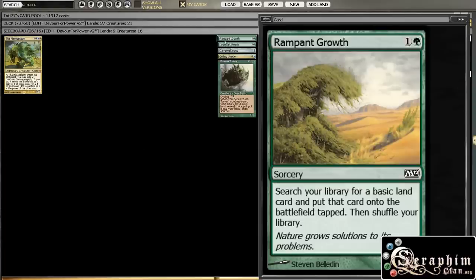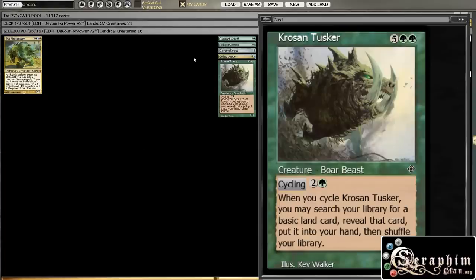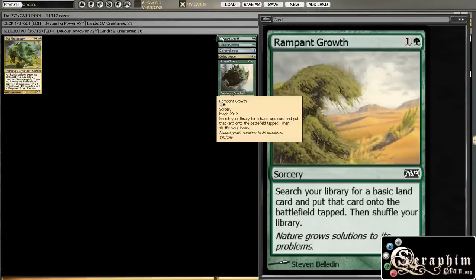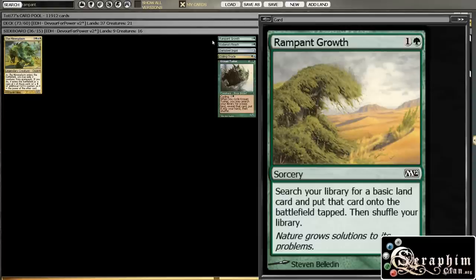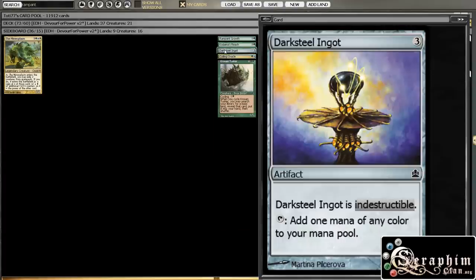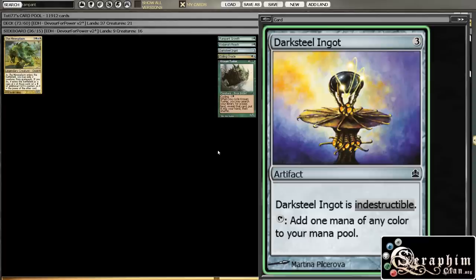Now let's move on to the cards I'm adding. First, a couple of ramp spells to replace the Signets we took off. Rampant Growth is just what you want in a ramp spell — it's much more difficult to take away a land than to destroy an artifact like the Signets. Kodama's Reach goes along with Cultivate that is already in the deck. Dark Steel Ingot is fixing and an indestructible artifact, so it doesn't get blown away.